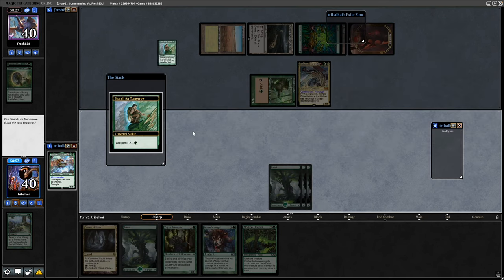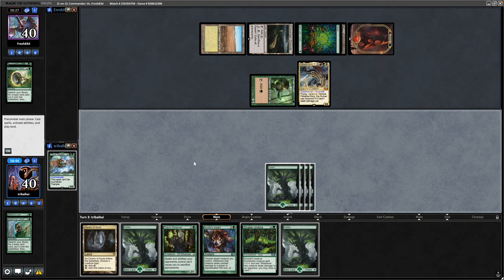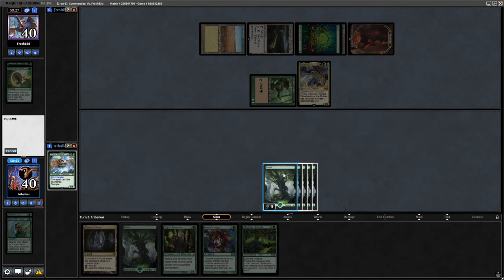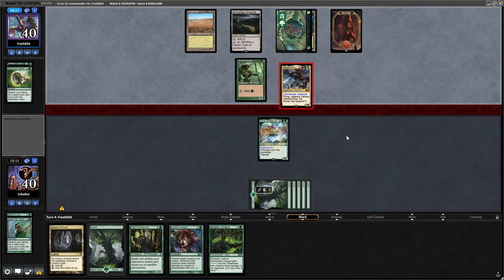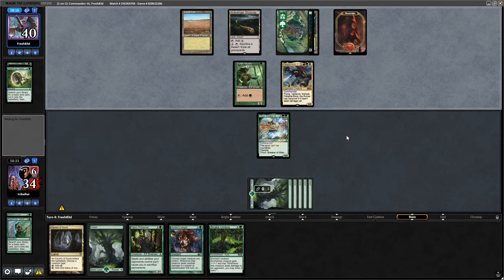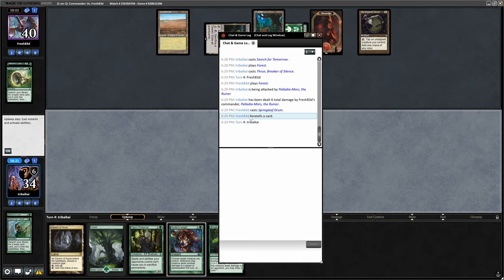During the beginning of our turn is the Search for Tomorrow, which we will certainly cast. Then we draw into a forest for the turn, so now it is our Throne. Our opponent has Vigilance on the commander, so deciding to swing in with that — no reason not to. And it is a Springleaf Drum, and then our opponent did foretell a card there.